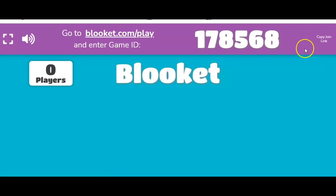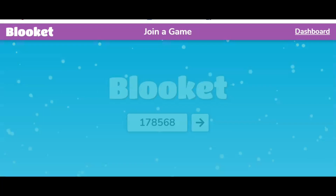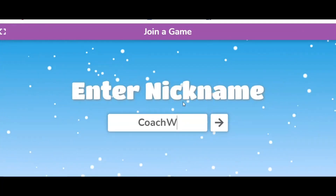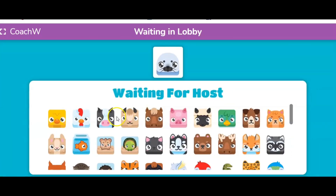Hit Host Now. I usually just have the kids type in the code, though you can also post it if you want. Type in your name to join. Kids get to pick their own icons, which is neat. If they make an account, they can earn coins and then get better icons.